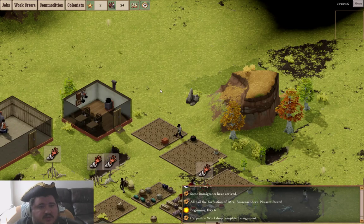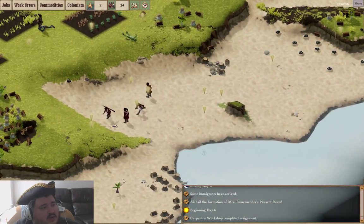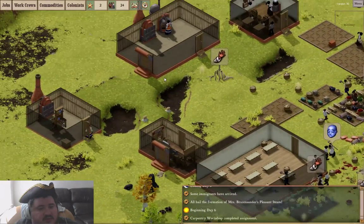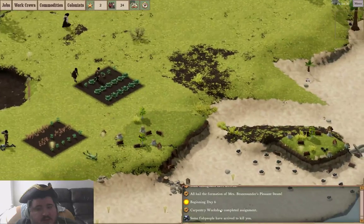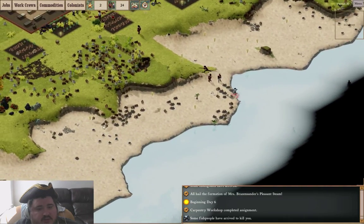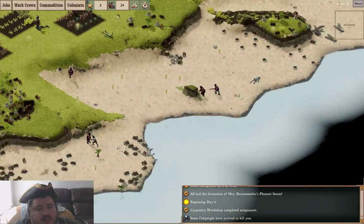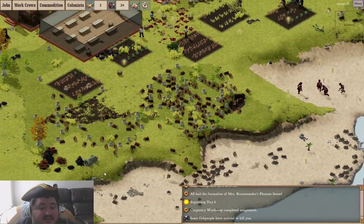Yesterday we got up to 30 days with 29 citizens at the highest and 8 prestige. I'm hoping to easily break that. The goal today has been to show you guys the basics — I think we have swimmingly done the basics at the most lowest mechanical level. I'm hoping to get the full industry going all the way up to firearms and alcohol. Fish people are attacking again; they're keeping it kind of small, which is nice. They seem to only come from the ocean directly to where your airship landed, so you can kind of funnel them into the area.